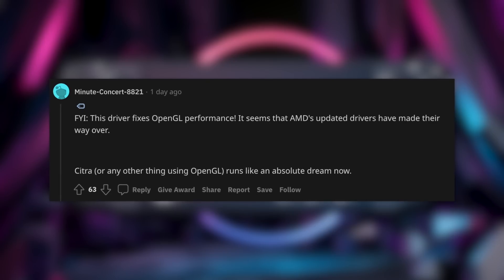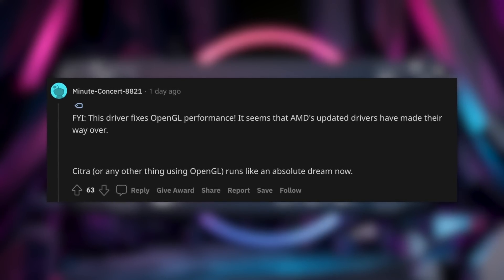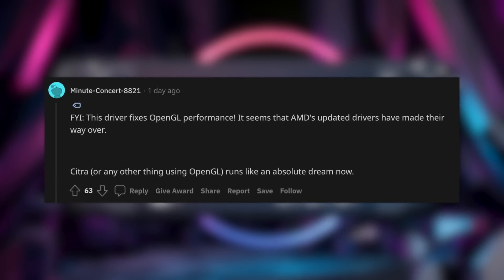Valve has released a new APU driver for the Windows side of the Steam Deck. So if you have it installed as your only OS, or you're dual booting, or you're using a micro SD card to get Windows 11 running, you should upgrade your APU driver. Valve said it had performance improvements across the board, and after digging around on Reddit I figured out why. One big reason they're being vague about this APU update is that it includes OpenGL support on the Windows side.